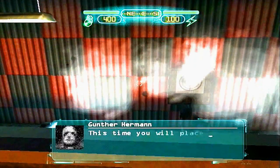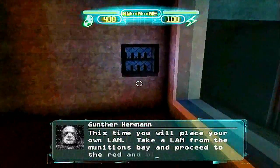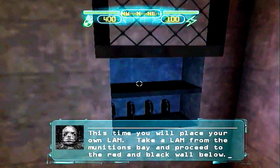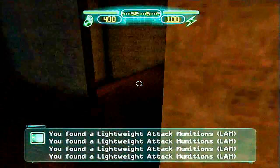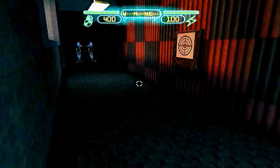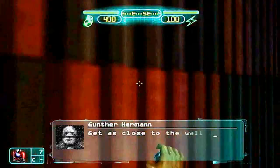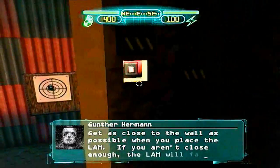This time you will place your own LAM. Take a LAM from the munitions bay and proceed to the red and black wall below. Get as close to the wall as possible when you place the LAM. If you aren't close enough, the LAM will fall to the ground and detonate.